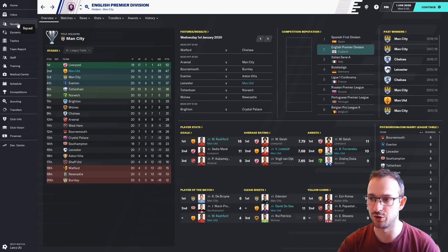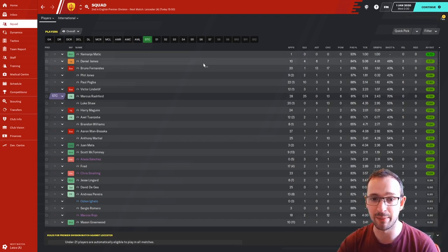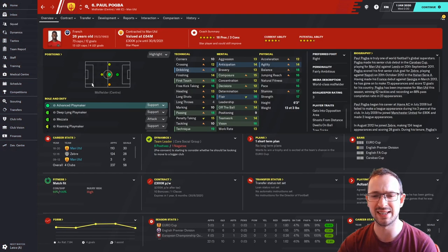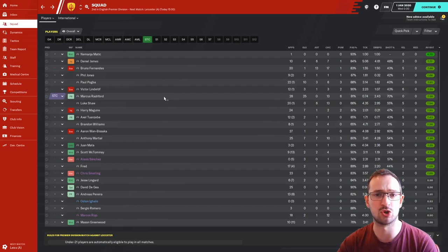Average ratings: Daniel James — 7.77 over 10 games, 4 goals 6 assists. Bruno Fernandez — 13 assists, 1 goal, 7.69. Phil Jones — 7.68. Paul Pogba is amazing — playing in the midfielder centre role, but he can also play deep-lying playmaker or attacking centre. He's a world-class all-round footballer. In all competitions, Marcus Rashford has 25 goals — playing very well — but zero assists, so he's a bit greedy!